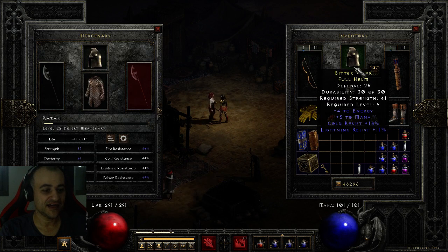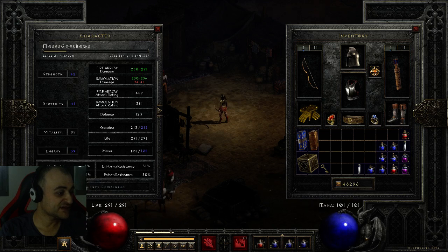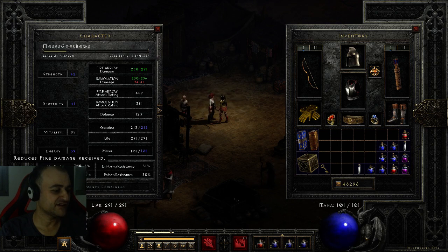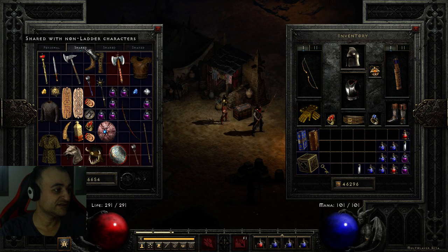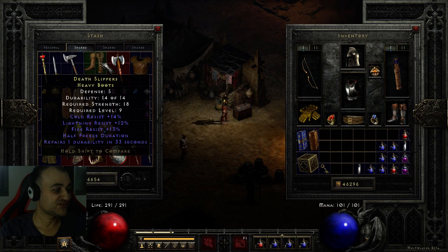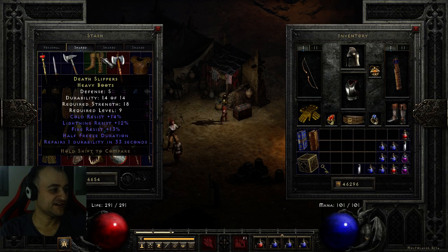For me personally, I have double lightning and cold resist. When it comes to resistances: 8 fire, 31 cold, 31 lightning, and 35 poison. Fire is not that high. I do have nice boots with tri-res — cold, fire, lightning, and half freeze duration — but if I use those, I lose the magic find. And magic find is pretty important.